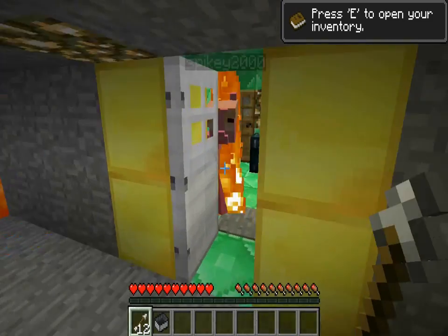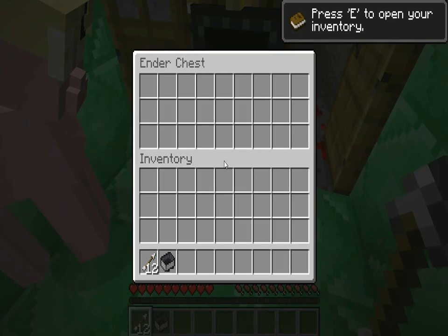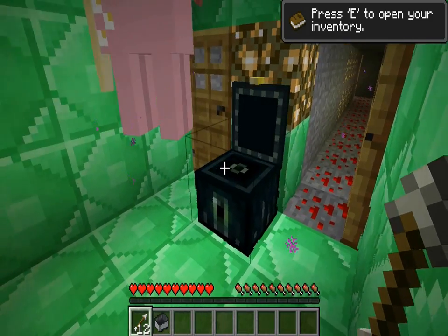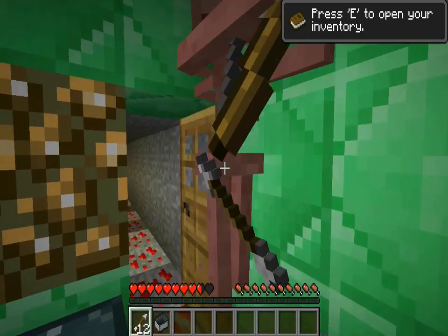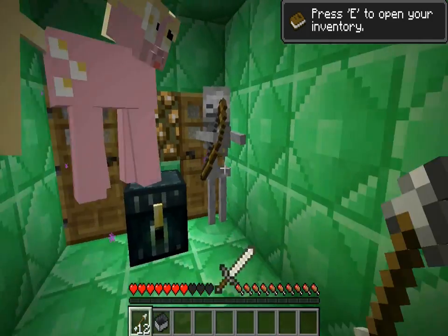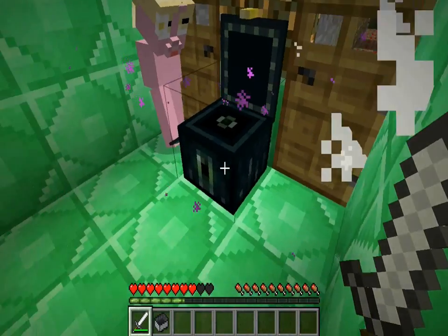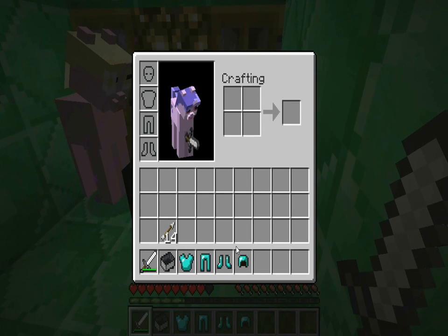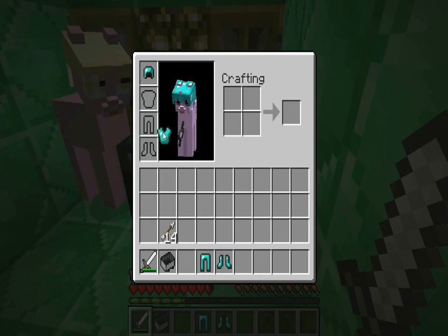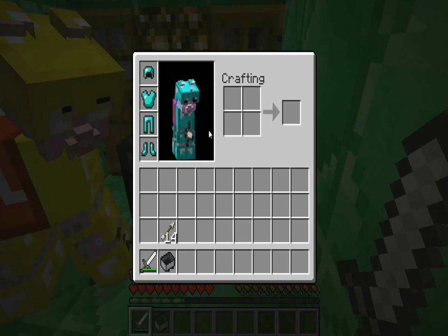Ah, yay! Oh whoa whoa — 1.3! What is going on? Run! Oh, it's a trap! A pony on fire — you're on fire! I'm a pony on fire! Come in here — I'm going to die, I think. Oh my god, look at an ender chest! Nice. Look at all the gear inside. We got enemies — we're under attack!